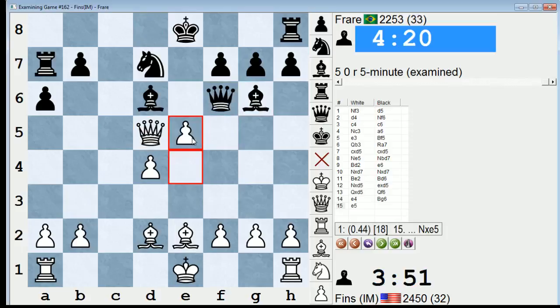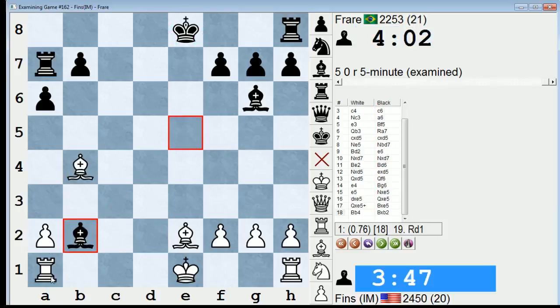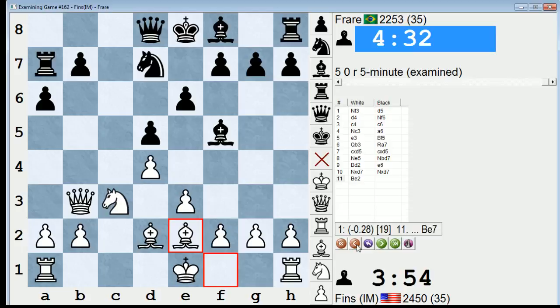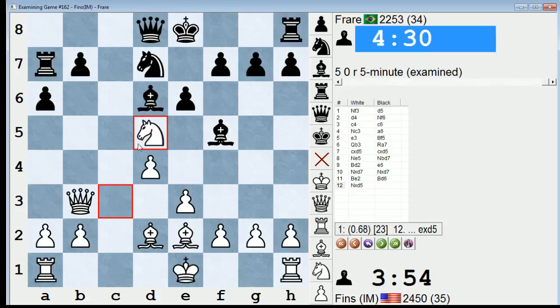Take, take, queen f6, e4, bishop g6, e5 - wow. Take, take, let's say queen takes. Then trade, and bishop b4 at the end preventing him from castling. Even though I might lose this pawn, the computer thinks white has good compensation. It's just astounding how many resources are available. These exchange Slav positions have a tendency and a reputation of being pretty boring. But chess is such a rich game - how many resources are possible in a seemingly quiet position, like knight takes d5. In a longer game I might have seen that move and analyzed it, but it didn't even cross my radar in a short game like this.